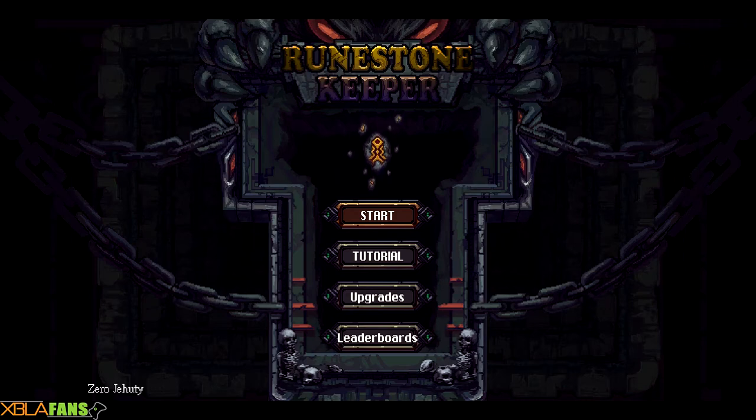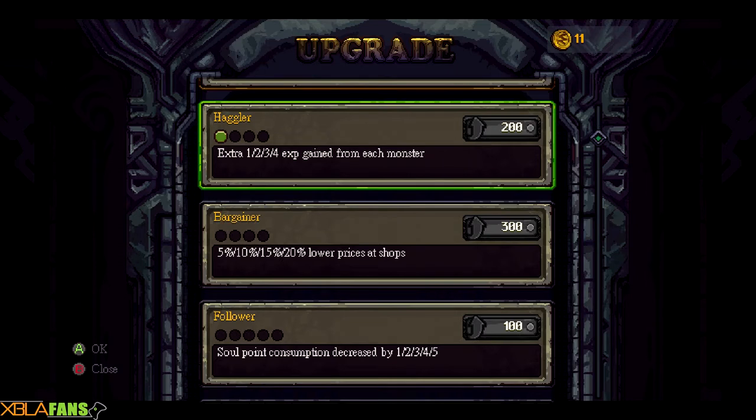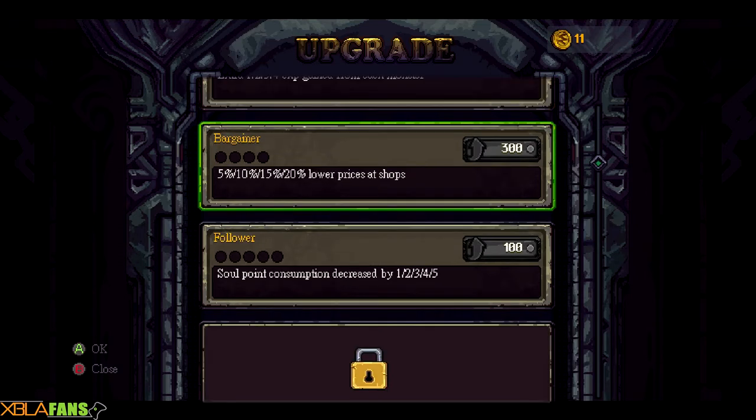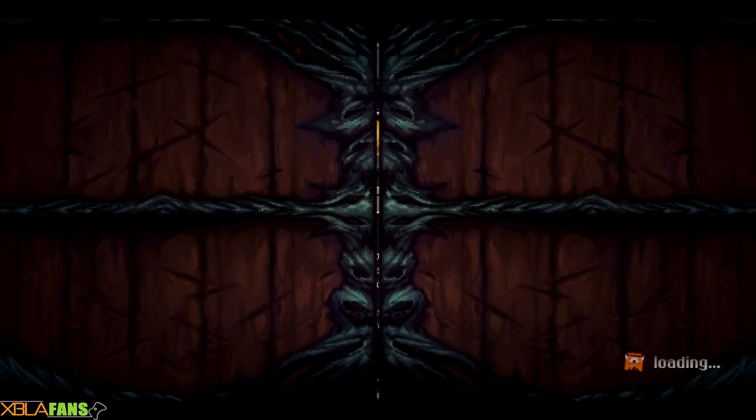First, I'm going to show you the upgrade system. At the end of the game when you die, you keep your money and you can actually invest it in either your next run or in long-term perks, such as when you pick up a heart it gives you more health, more experience points from fallen monsters, cheaper prices at the store, or items that don't cost as much to use.